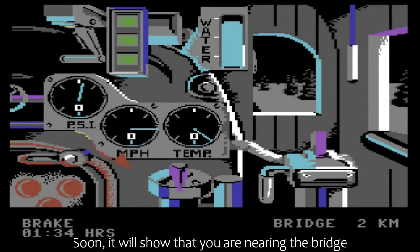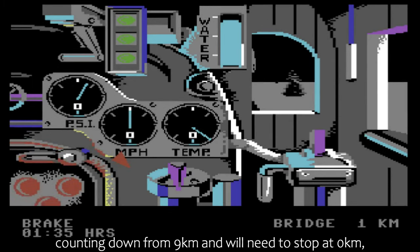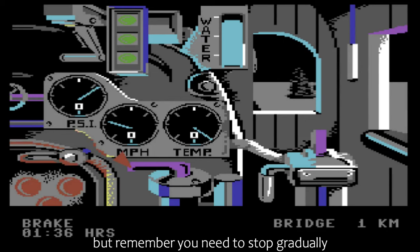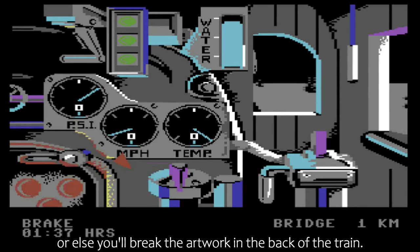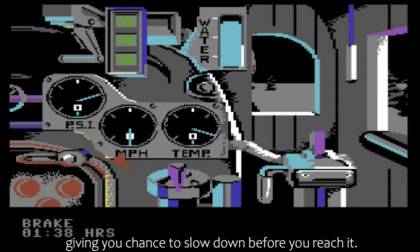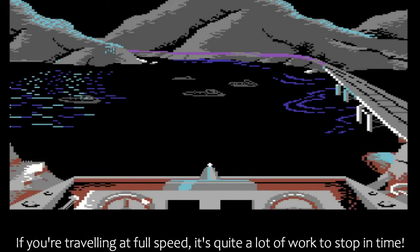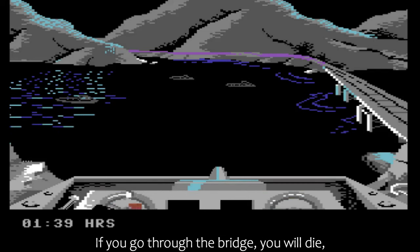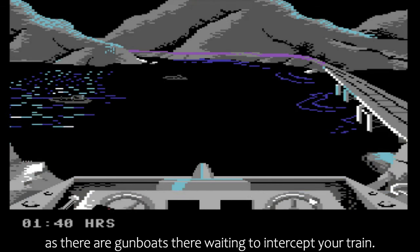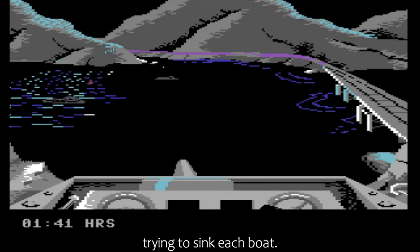Soon it will show you that you are nearing the bridge in the bottom right hand of the screen, counting down from 9km, and you will need to stop at 0km. But remember, you need to stop gradually or else you'll break the artwork in the back of the train. The game will kindly show you from 9km from any location, giving you chance to slow down before you reach it. If you're travelling at full speed, it's quite a lot of work to stop in time. If you go through the bridge, you will die, as there are gunboats there waiting to intercept your train. When you stop, you'll now be positioned outside with a train gun, trying to sink each boat.